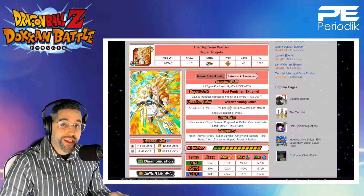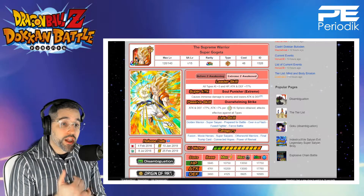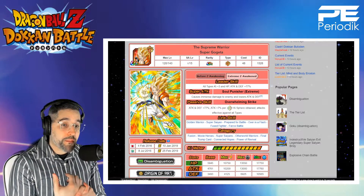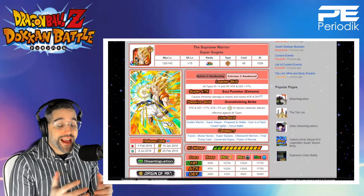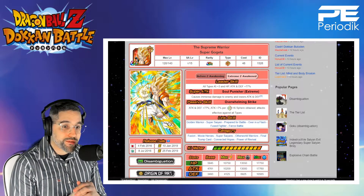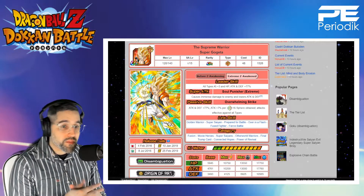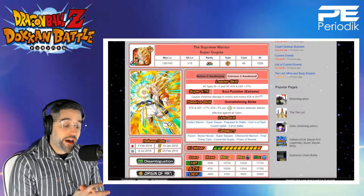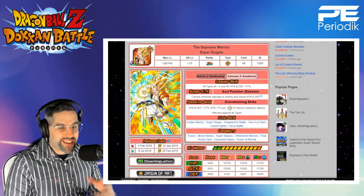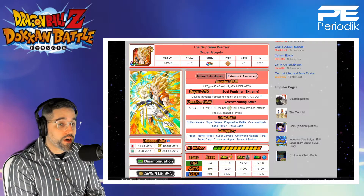But if he gets his Extreme Z-awakening and you're able to complete those events, he's pretty darn good — immense damage, one of the highest in the game for a non-LR character. Lowers attack and defense 77%, not great but not bad. Gains 7% more attack for every rainbow orb obtained, and his attacks are effective against all types so he won't run into a damage wall. Great links: Golden Warrior, Super Saiyan, Prepare for Battle, Over in a Flash, Fuse Fighter, and Fierce Battle. Leader skill kind of sucks, but for someone who's been playing a while he can hit very hard — for a brand new player, very low value.